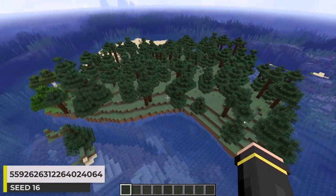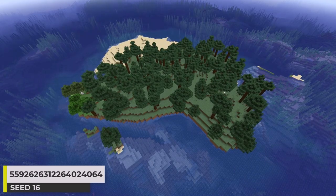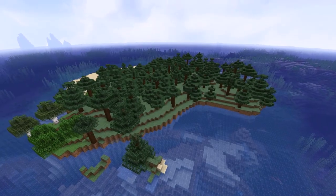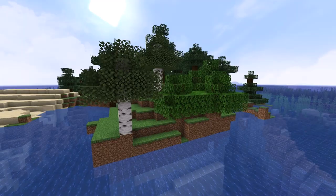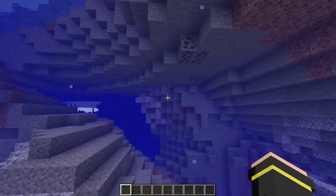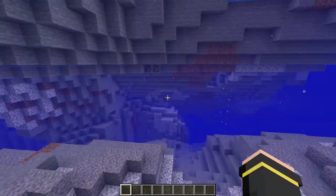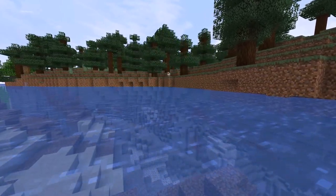In the next seed, we've got another biome — it's a taiga island this time. Just another type of island for those who may be interested in this biome. Over here, there is a really tiny spot of forest biome. The island is sort of like floating too — I really like how the water is just underneath it. Pretty cool island.